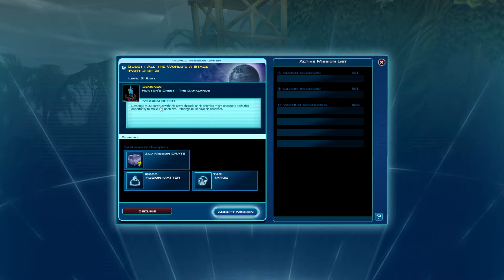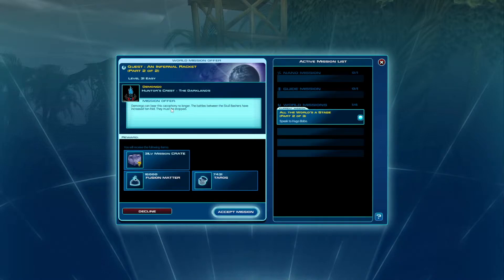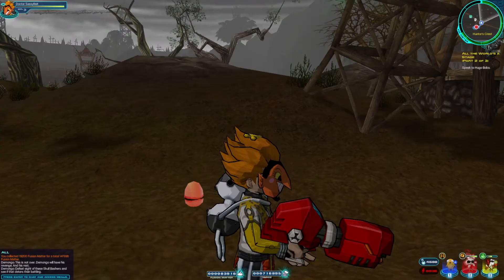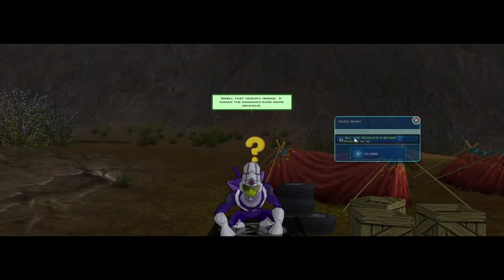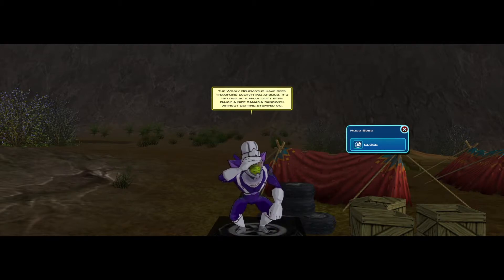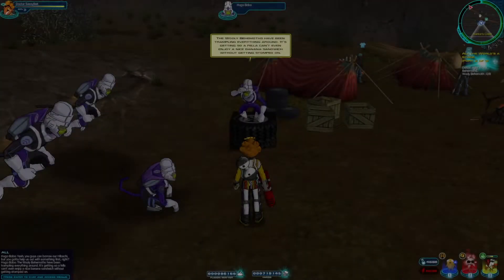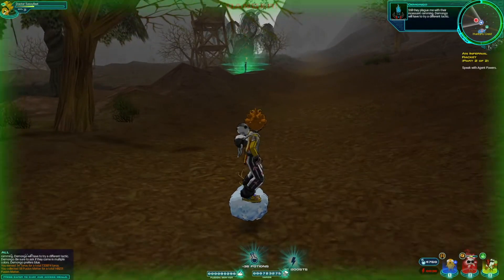Demongo must continue his charade so enemies don't seize this opportunity to make war on him — he needs his essences. We stop to talk to Hugo Bobo, who says we can borrow their hibachi but need to help out first: the woolly behemoths have been trampling everything, and a fella can't even enjoy a banana sandwich without getting stomped on.